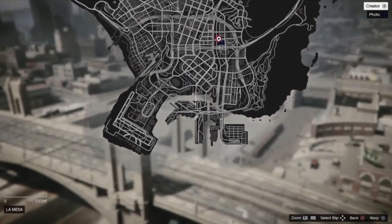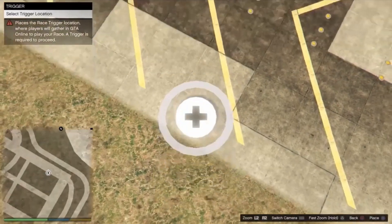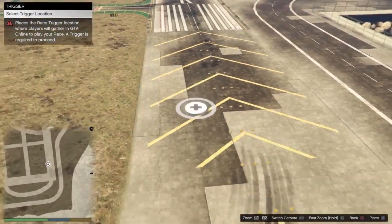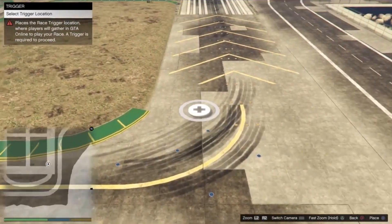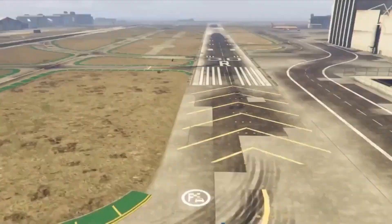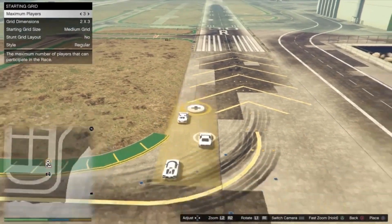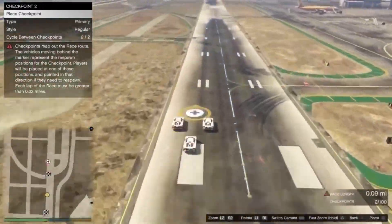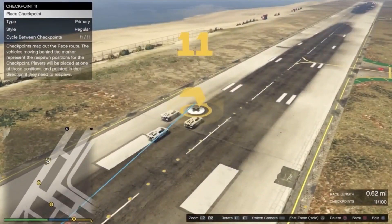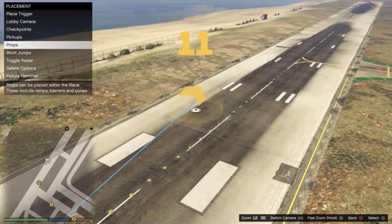I thought it's easier to head on down to the airport because it's a nice long stretch of road, so you just want to teleport over here. This part is really simple — you just want to select a trigger location and then keep selecting checkpoints until the race is at least 0.6 miles so that you can start it. You also want to quickly take the lobby camera photo. As you can see I've now hit 0.6 miles, so I'm just going to go ahead and test out the race.